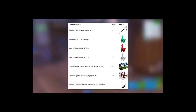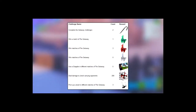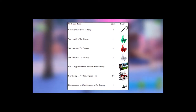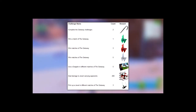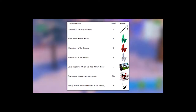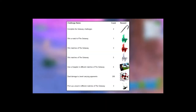The challenges are so freaking easy. All you got to do is win a match of the Getaway LTM, which is obviously returning today, use a grappler in different matches of the Getaway, deal damage to jewel-carrying opponents, and pick up a jewel in different matches of the Getaway.